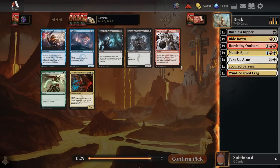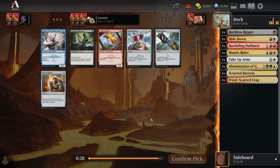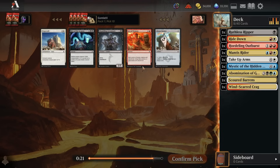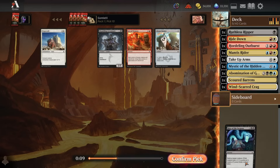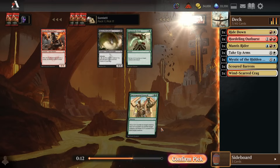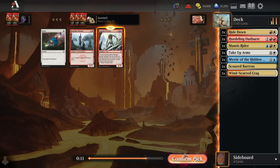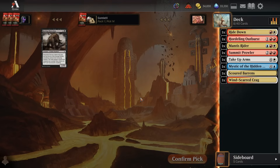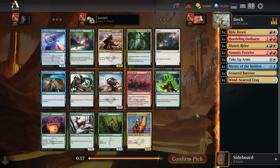Pick number 8: bunch of garbage outside of Abomination, so I'll just take an Abomination even though we're probably not playing it. Mystic of the Hidden Way is fine - unblockable threats are pretty great in the format. Leaping Master is also okay. Pick 10: Act of Treason just cuts people out of Jeskai. I'd rather just speculate on Ride of the Serpent in case we get pushed into black. Now we have Ride of the Serpent, Abomination, and Ripper towards some kind of Sultai backup plan. Now an Incremental Growth towards that deck.